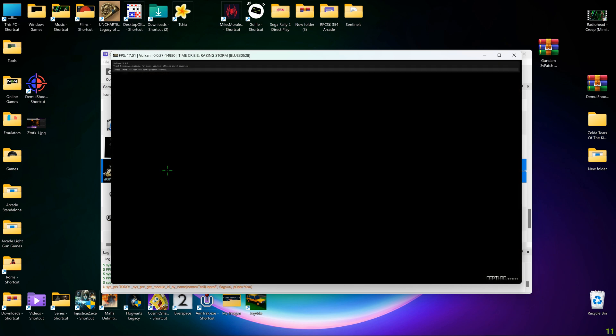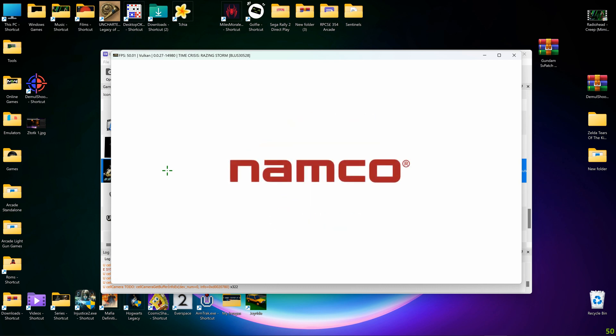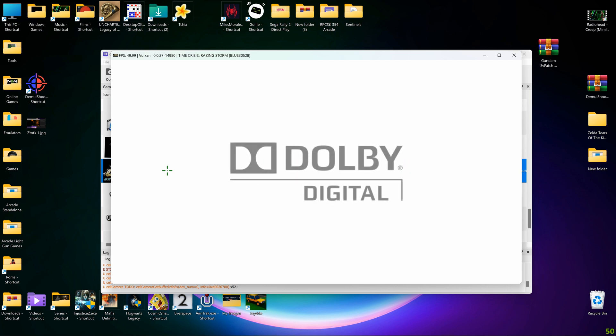If you are playing Time Crisis 4, you will need to limit the frames per second to 50. This game — Raising Storm — will run at 60 frames per second, but Time Crisis 4 requires a 50 fps limit to work correctly.